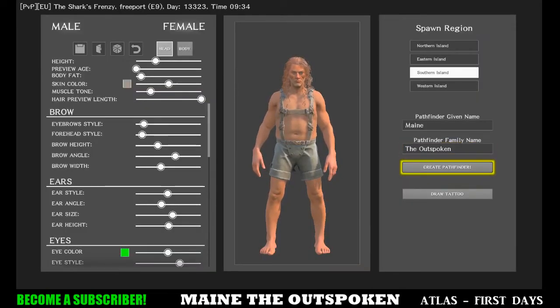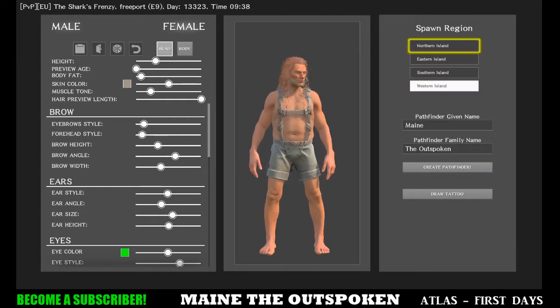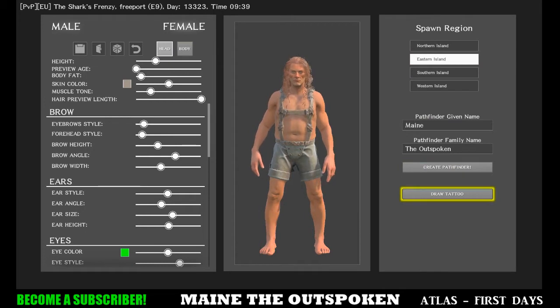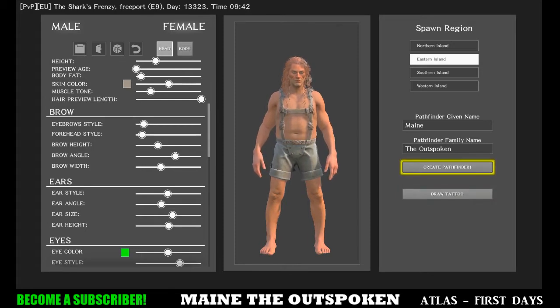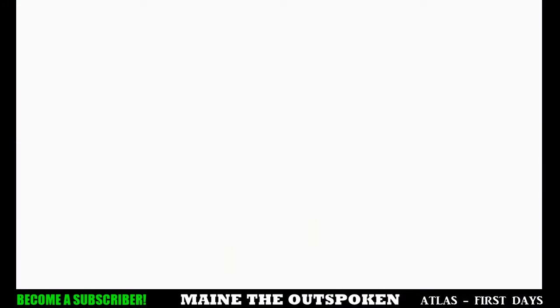All right, so when you spawn into the free port you can choose which island you want to start at — I'll just start at the eastern island. That's what our character is going to look like. You can of course draw tattoos and do all kinds of other cool stuff, changing their height, hair color, and things like that, but for the purposes of this video we're just going to create a basic character.